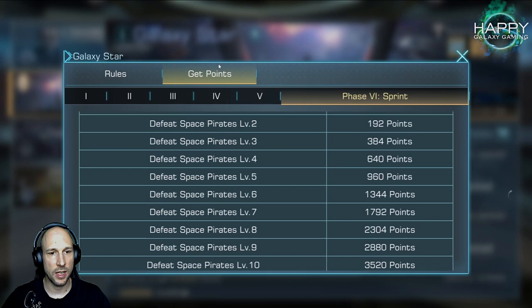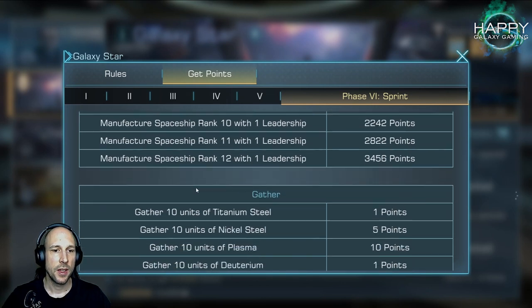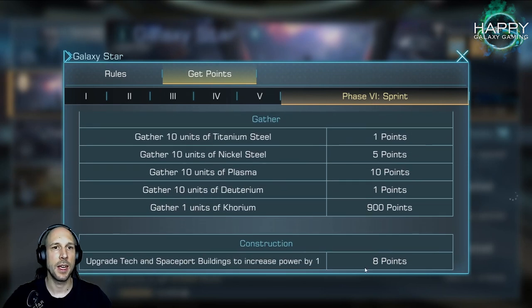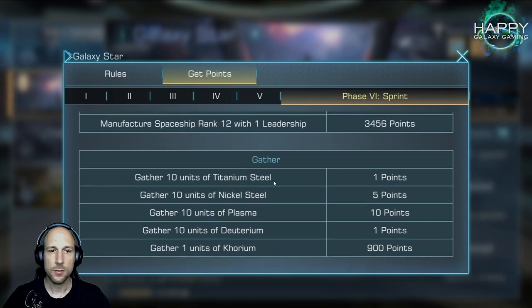If phase six is always sprint, this means it will be much easier, especially for high level players, to time their construction. Because as soon as you get a higher level and you have six days or 10 days construction time, if you time it for the first or second day and then the construction phase is the third day, you lose a lot of points. So this way we could always time construction on the last phase. You can also send out your fleets — depending on your time zone, easy or not so easy — so they return in the last phase again, especially if phase five is always kill, to get some additional points there.